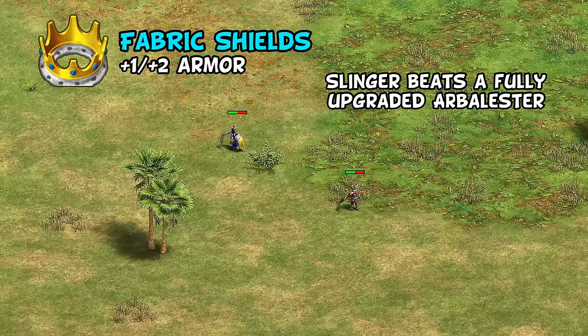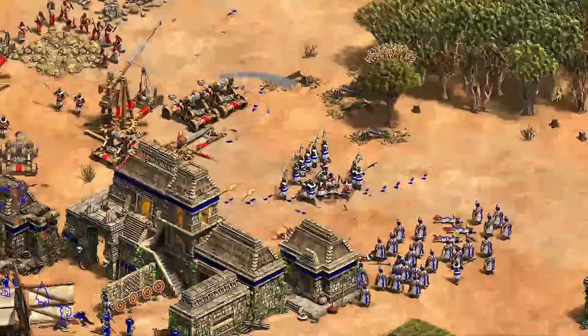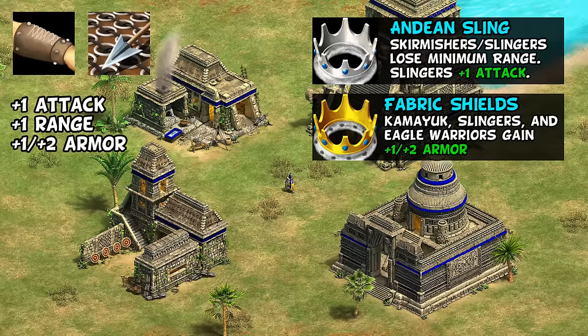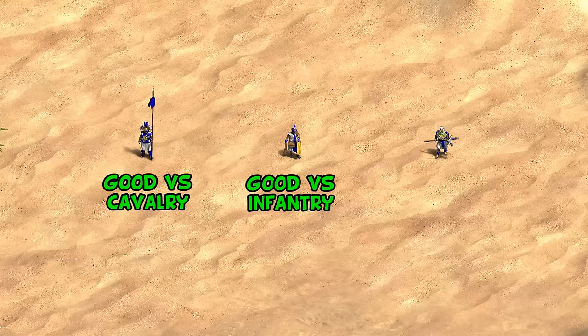While they fare poorly against heavy cavalry in imperial age, after their unique tech Fabric Shields they can actually win against arbalests with equal numbers, meaning they aren't totally useless against things outside of infantry. Like any ranged unit, their hard counters are mostly skirmishers, and especially mangonels and onagers, as Slingers only have 40 HP. They are affected by the archer attack upgrades, and both of their unique techs are quite important to the unit. Like archers, they're affected by ballistics, chemistry, and have their accuracy but not fire rate improved by thumbring. So personally, I consider thumbring by far their least important upgrade.